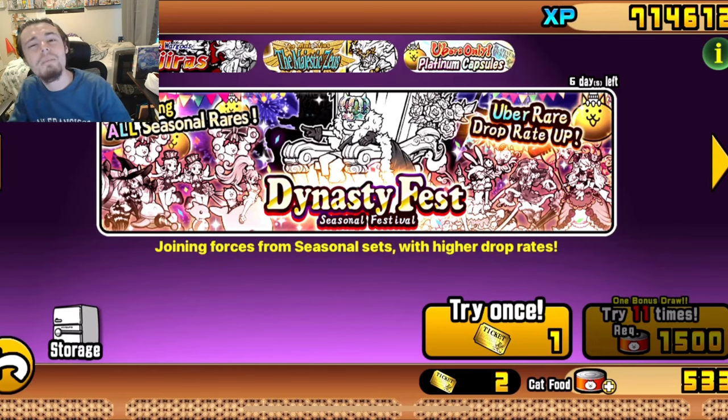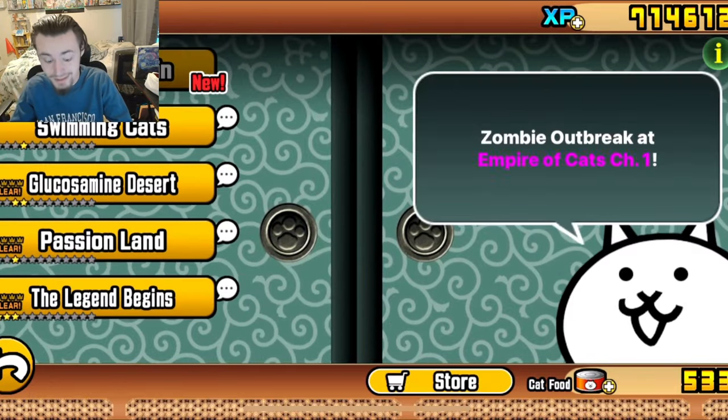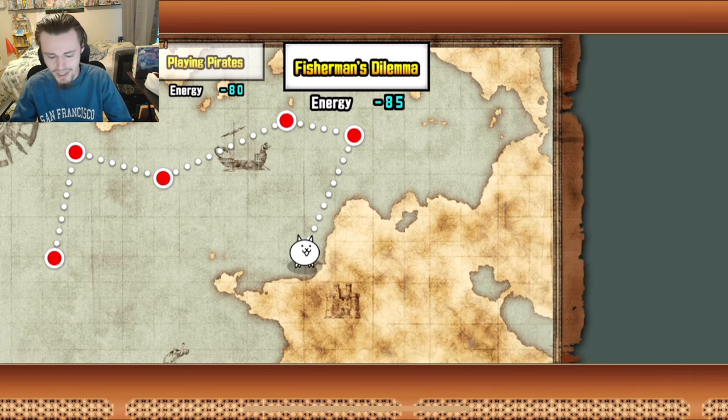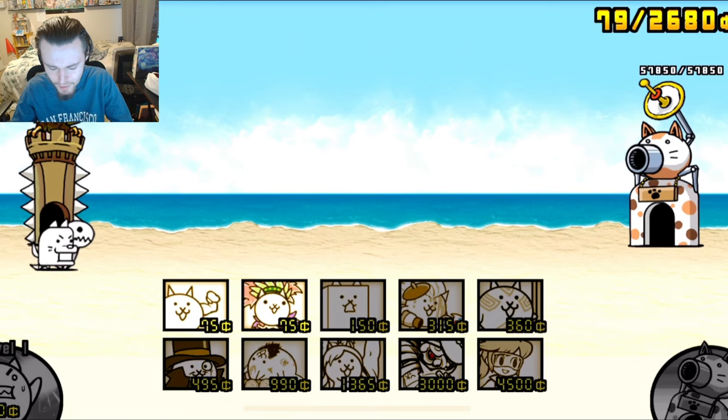Hey guys, today we are going to be playing some Battle Cats. We have two rare tickets to open, we're also going to be doing some swimming cats levels. We are on the level Fisherman's Dilemma, and I'm not sure what his dilemma is but I guess we will find that out. So let's go ahead and just do this level real quick — hopefully there's nothing too strong in here, but I have a feeling there will be.